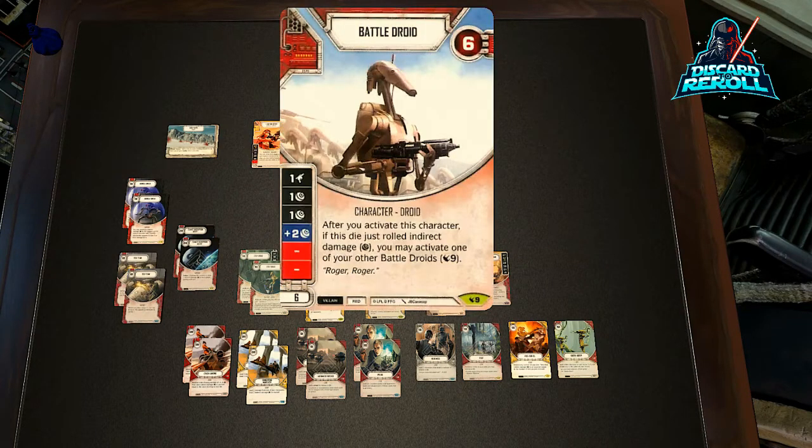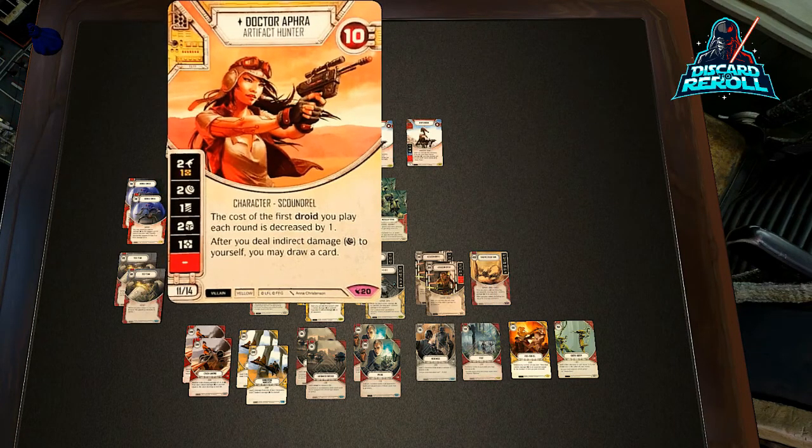The Battle Droids are pretty self-explanatory. They have some damage on them, two blanks, six health. They can activate each other if they roll an indirect, so that's pretty cool.